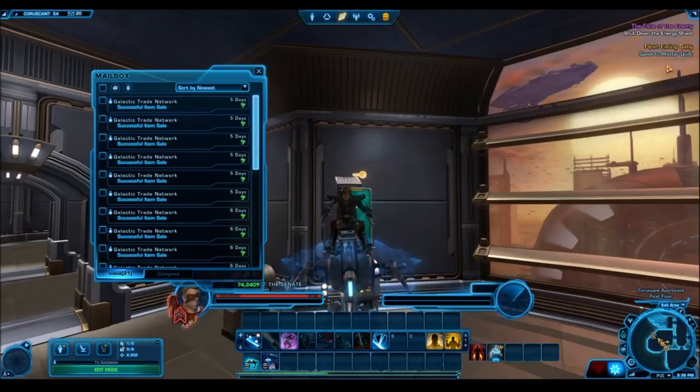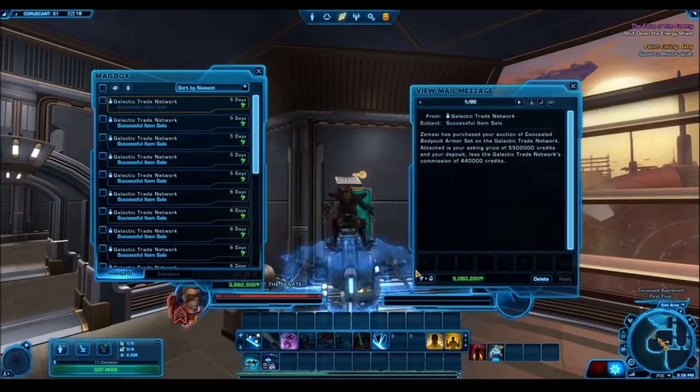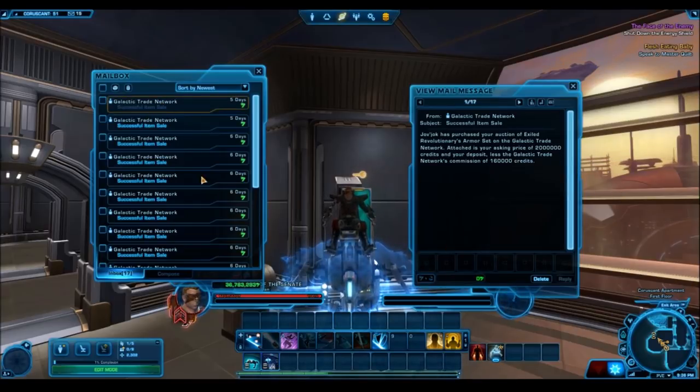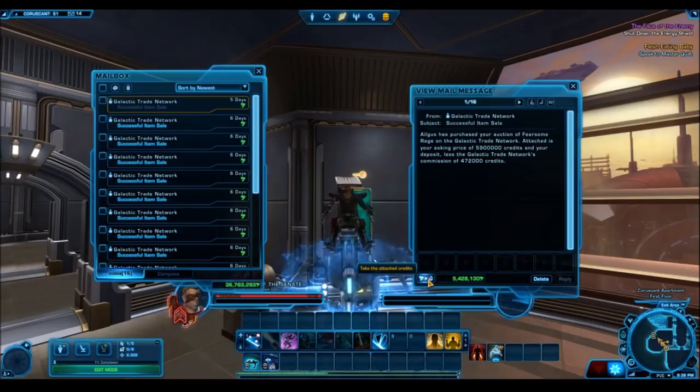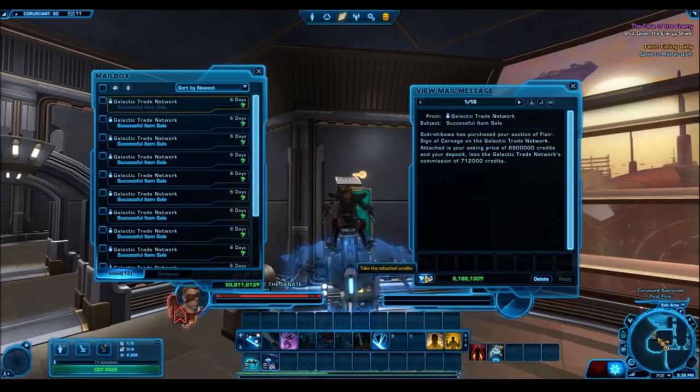Hopefully you now have a sense of what to sell a hyper crate for if you get your hands on one. I think ultimate cartel packs are the best conversion of cartel coins to credits. Whether you're using your 500 free cartel coins a month, your security key coins, or you're offering credits for referral link clicks — use ultimate packs. They will sell like hotcakes, at high prices, and they're one of the most stable conversion rates if you don't want to deal with direct sale market fluctuations. From what I've seen, things sell highest on Star Forge — people are really willing to pay high prices there.